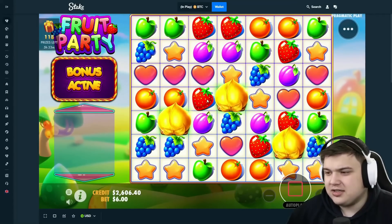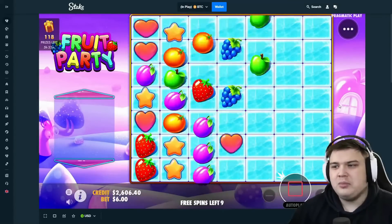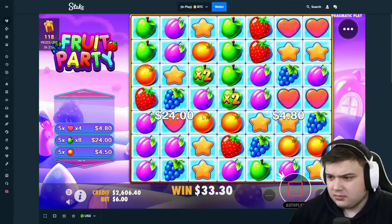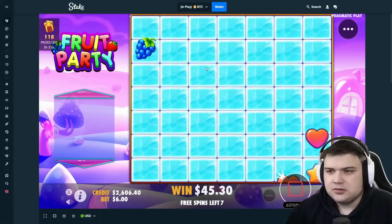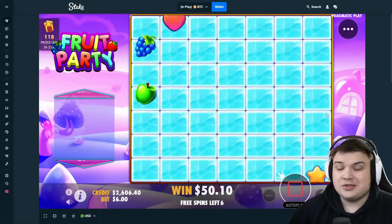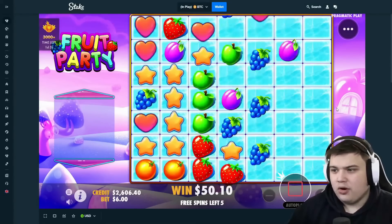I'm going to do a third 600 green buy — it's working, so if it ain't broken don't change it. Bonus buy number three, third 600 bonus buy. Hopefully it pops off again and we can make more profit. Seven more spins — all it takes is one connection. Fruit Party is a one-hit wonder — if it hits big, it's usually just one connection.